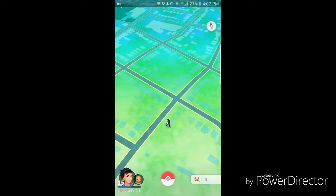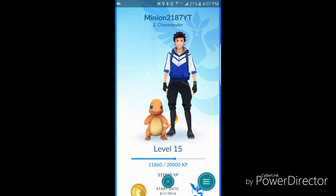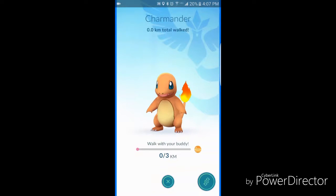So this update is the Buddy Update. If you don't know what it is, you just place one of your Pokemon that you want to gain candies from. You just put it in here and you have to walk a certain amount, and then you get — I don't know if you get one candy or a few candies.